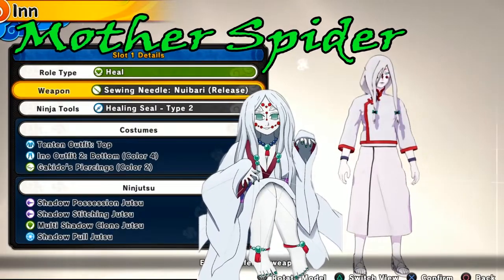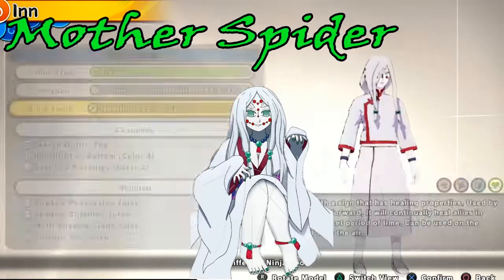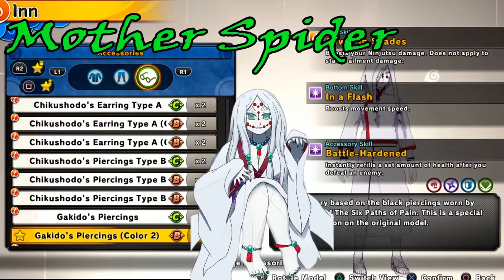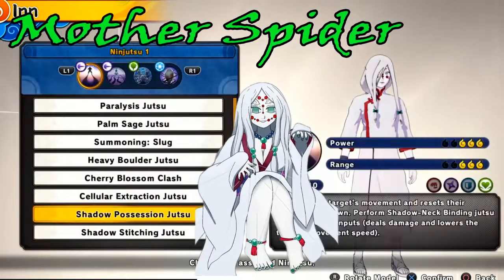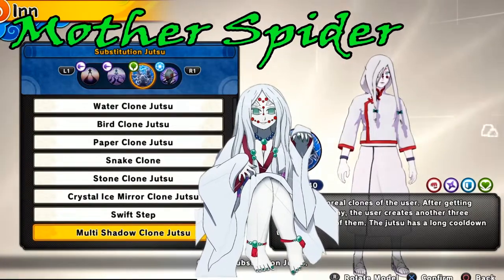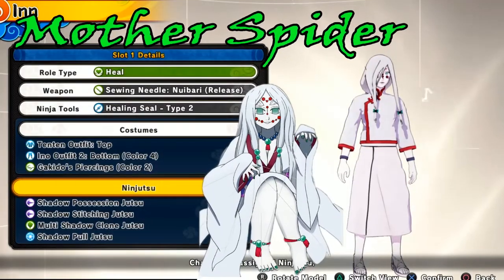Next up, the Mother Spider Demon. She was the mother spider demon — she was killed though. This one is one of my favorite builds to do because it matches so good. Look at it — really did a good job with this one. Go crazy with the heels of course, stitch them up, web them up — all types of webbing and strangle, just the good life.